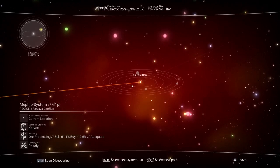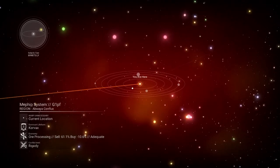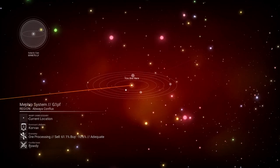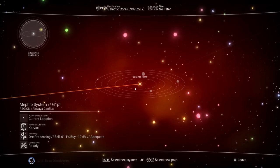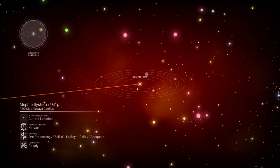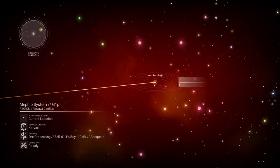So what you want to do when you first start looking for a place where you might find an exotic ship, you want to basically have an economy scanner and that'll tell you if the economy is good or bad. The one I'm on is adequate, so the chances of finding an exotic ship on this location aren't very good.